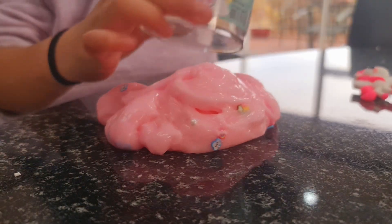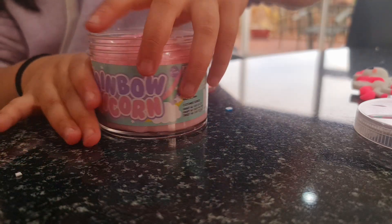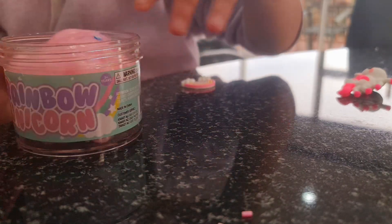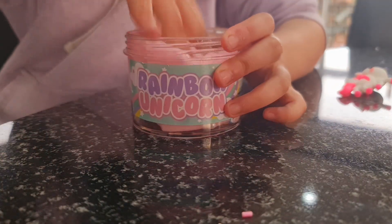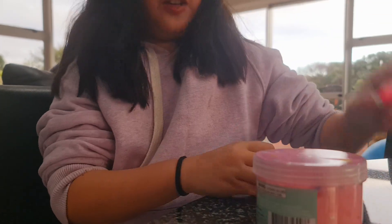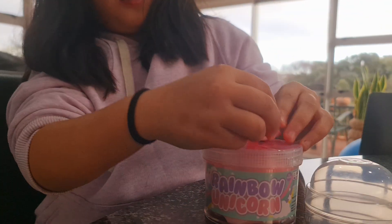Okay, now let's put it back in the container. Whoa — so pretty! Look guys, you can do this. See, it went back in. Look, it's like a ball — it's so squishy! The slime is so squishy, I love it. Now let's put the unicorn and the rainbow charm back. Put it in here. Finally! Bye guys, I hope you liked my video.